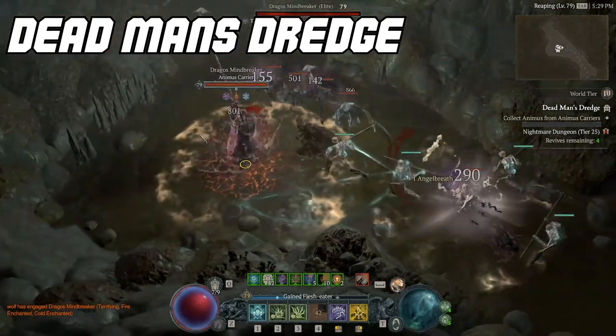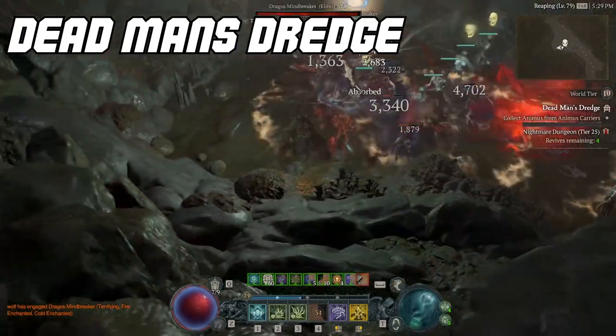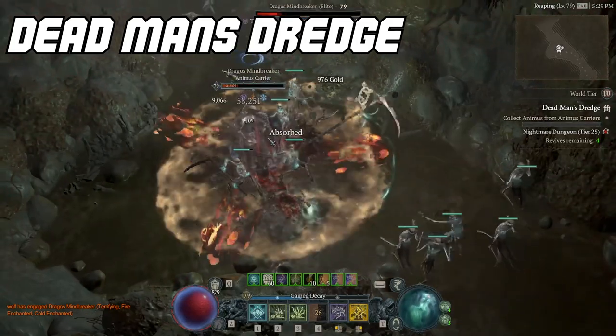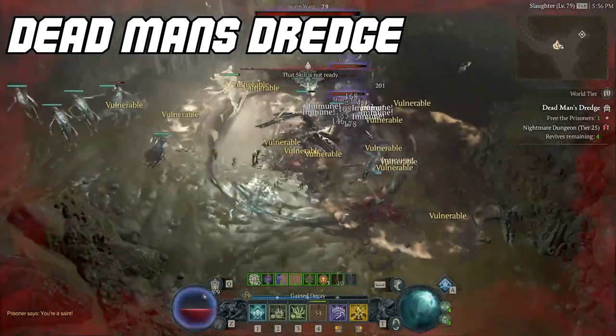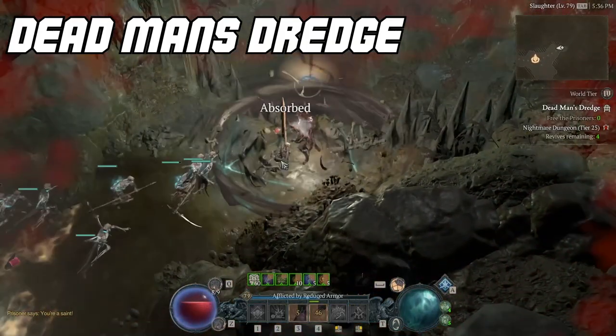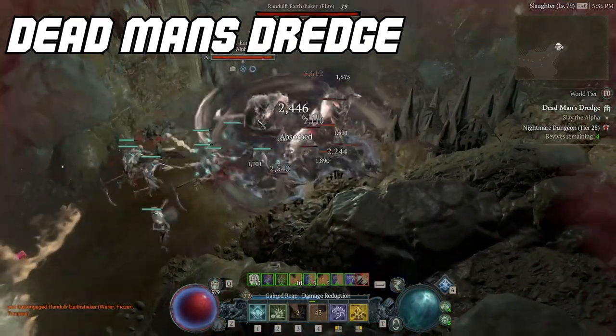Dead Man's Judge has been a fan favorite for leveling since the beginning of the game. The first portion, collecting the animus from elites, will always involve some form of doubling back, but the last objective — saving the prisoners — won't. Hug the wall all the way around saving every prisoner, and an elite will spawn on top of you, which will finish off the dungeon.